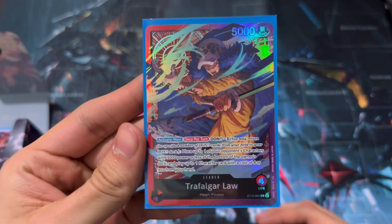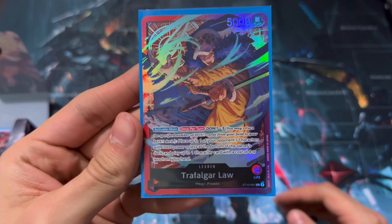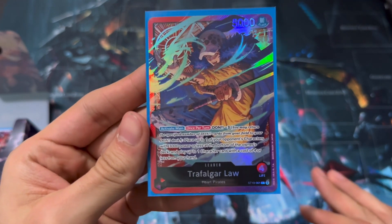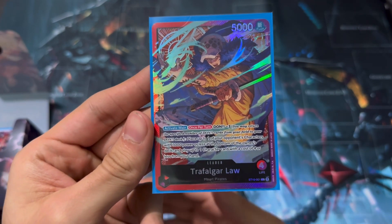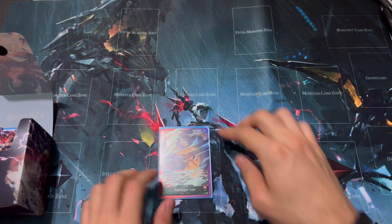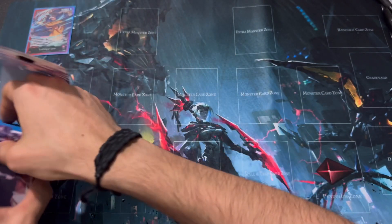Let's talk about the leader. His effect is Don minus three: you place an opponent's character that's 3,000 power or less at the bottom of the deck, then play a character with a cost of four or less from your hand. Don minus three may sound like a bad thing, but it's a really strong leader because of the way this deck is able to ramp up Don. I personally think he's going to be better than the old Green Red Law in the next coming set.